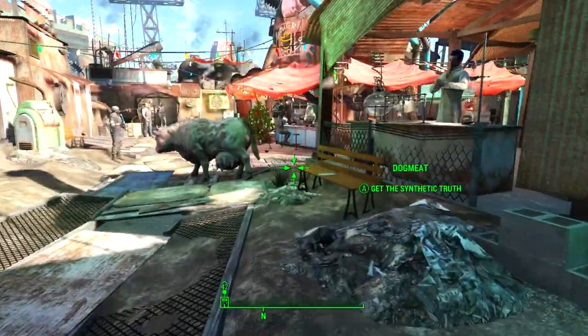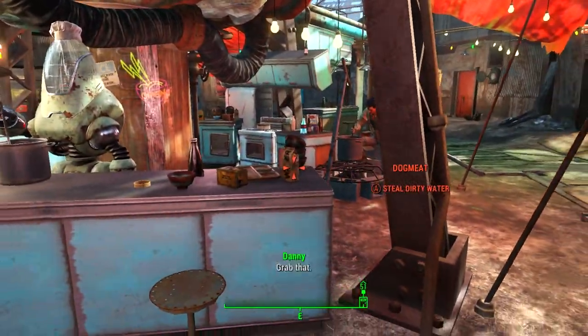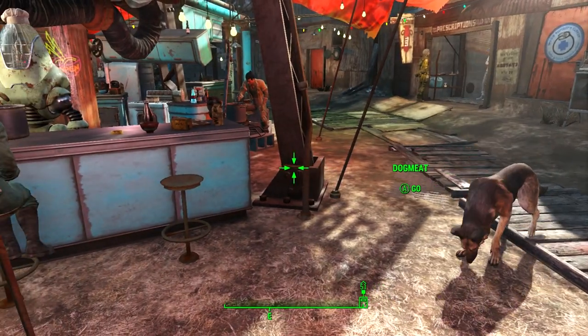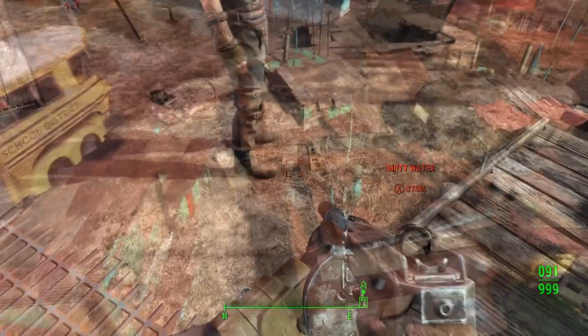The only thing he can't do is take things that are just lying around. For example, if I tell Dogmeat to take this water it still counts as if I had stolen it myself, which would usually result in you being killed unless you have a good reputation. If you check out my other guide in the description it will show you how to steal items like this that are just lying around — then you'll be unstoppable.